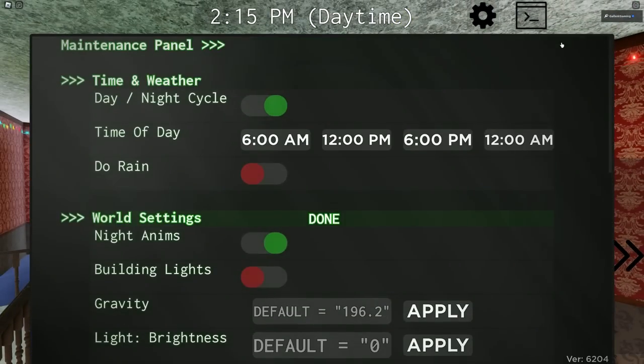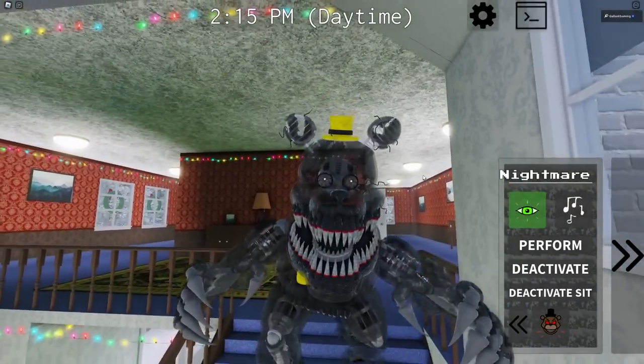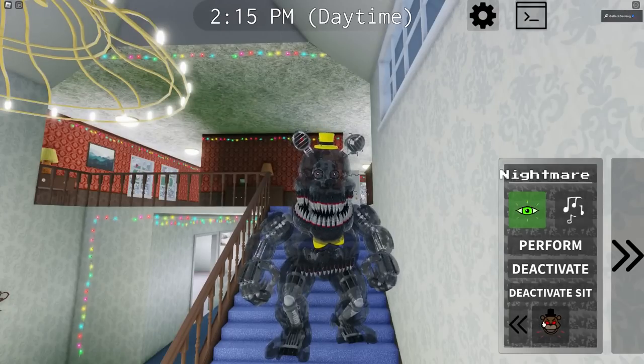And then of course we can switch over to nighttime animations. Here he is at night — he's a little bit more creepy, if possible. And let's do a Jump Scare on the stairs.